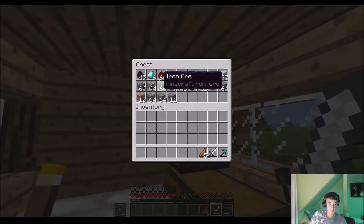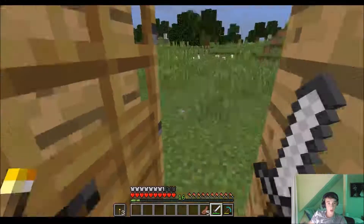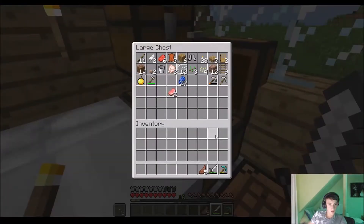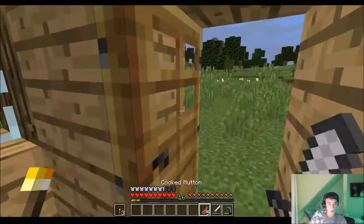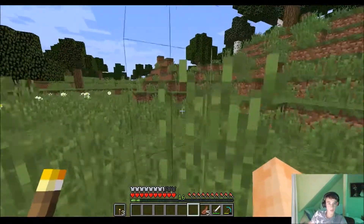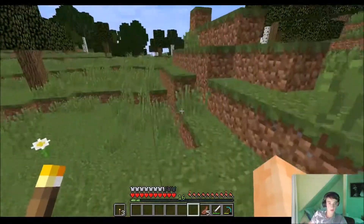So we have 6 diamonds right now, so that's pretty good. Apparently I don't have sugarcane, so I'll need to find some. Let's see where I can find some sugarcane.